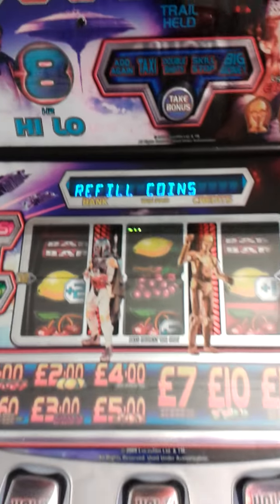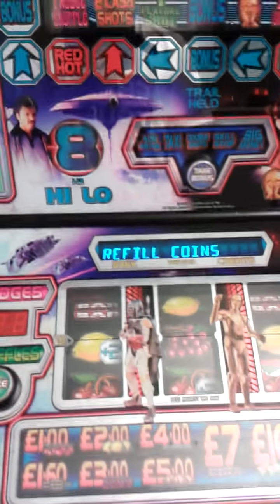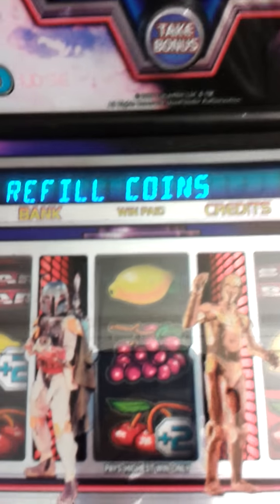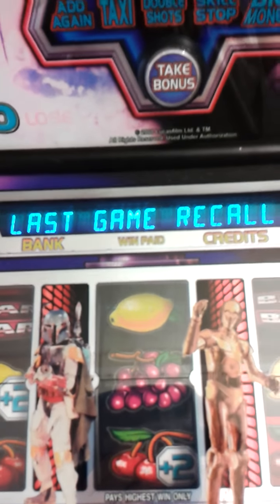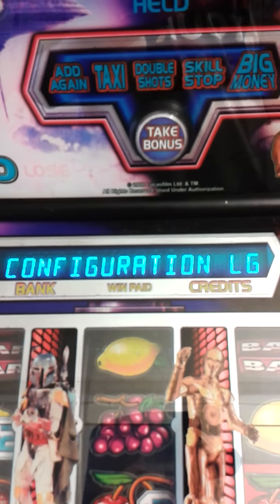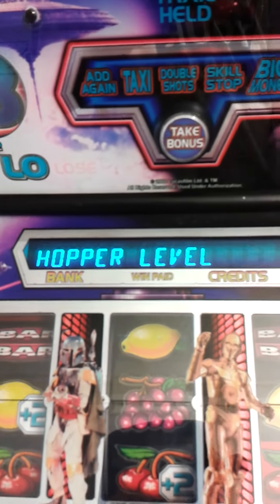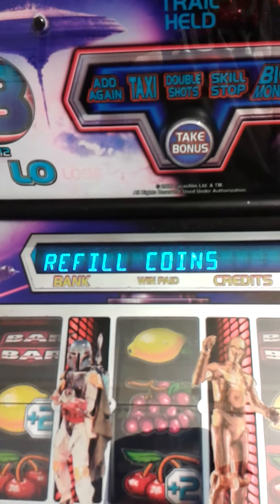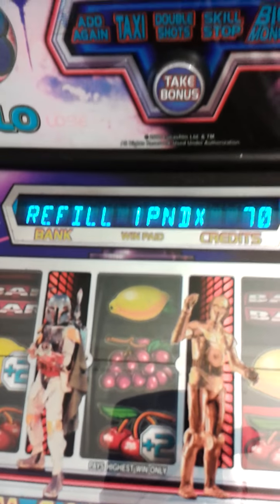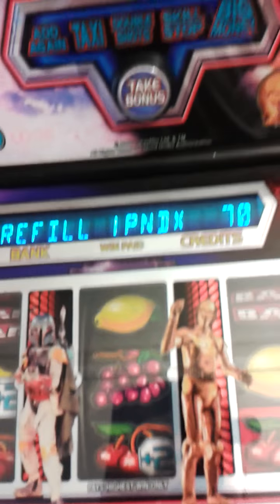With the key in and the door open, there are only certain settings available. You've got: refill coins, last game recall, last bank recall, config, software verification, volume control, last note recall, hopper level, and error logs. The refill coins option is pretty basic — just the standard one you'd expect.